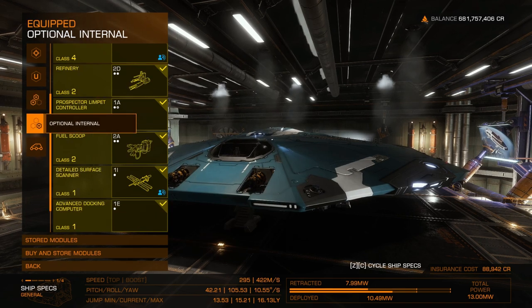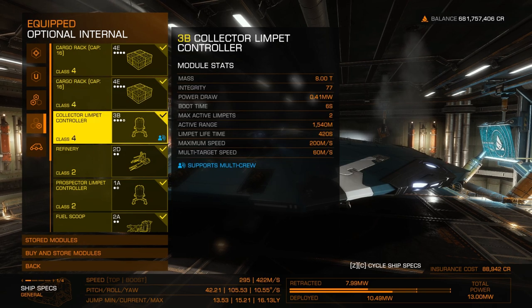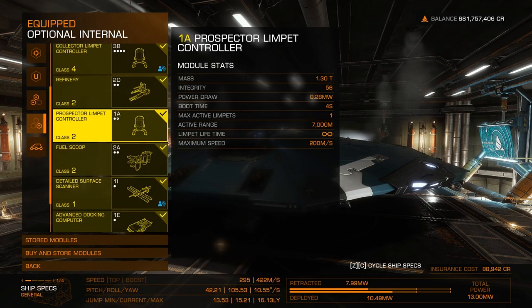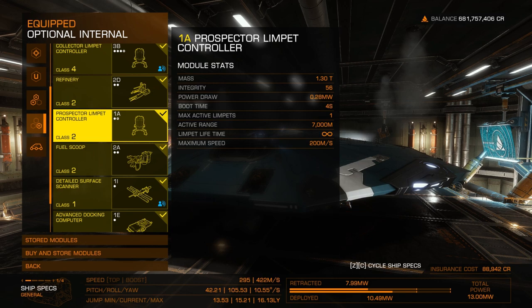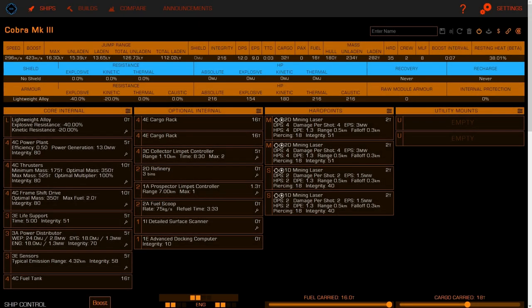For the optionals, I installed two 4E cargo racks that increased the cargo space to 32 tons. Then I got rid of the shield generator and replaced it with a 3B collector limpet. I also installed a 2D refinery, 1A prospector limpet, 2A fuel scoop, and a detailed surface scanner. You can find the link to the full ship build in the description. The total cost for this build is around 1.6 million credits.